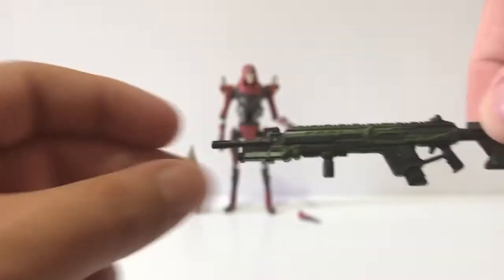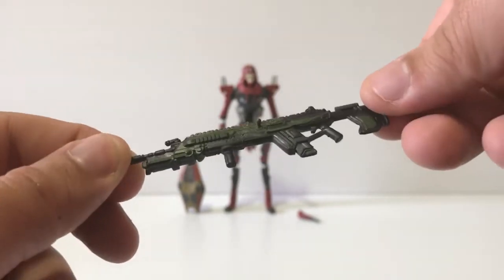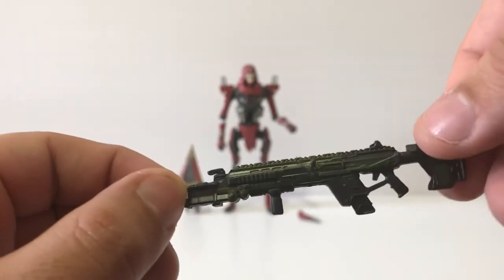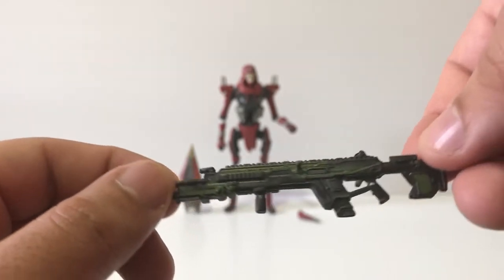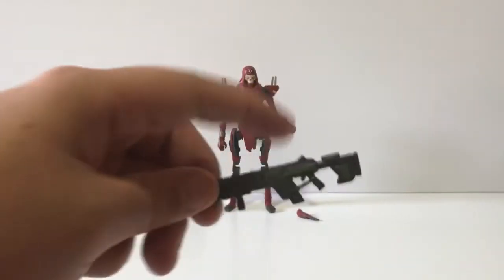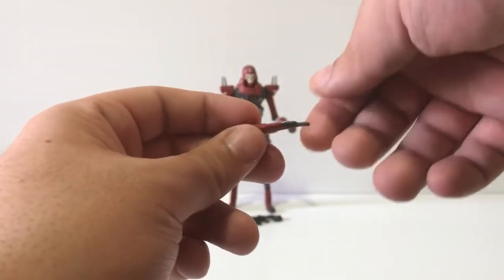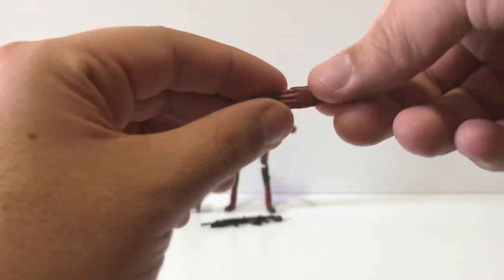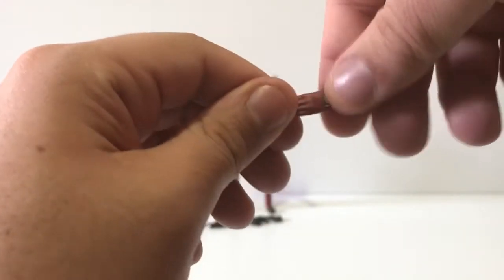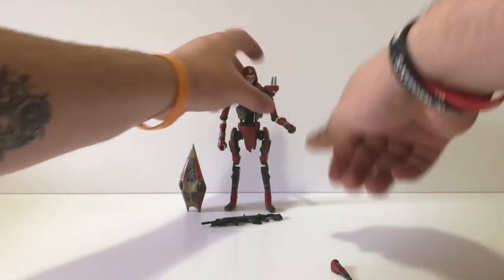He comes with the Longbow — darker green and flat black, so you can't really make out the detail too much, kind of like the Havoc or the R-301 from previous figures. It's the basic loadout of the Longbow and does not come with any optics, which is a little disappointing. He also comes with his knife dagger hand from Hammer Robotics — where he stabs Forge, killing him before season four even happened.